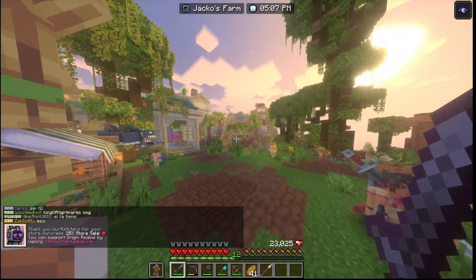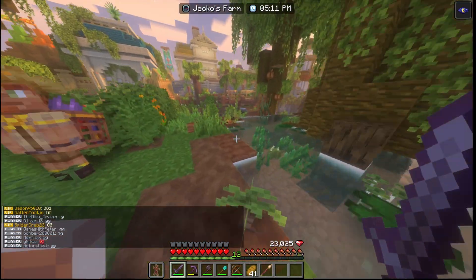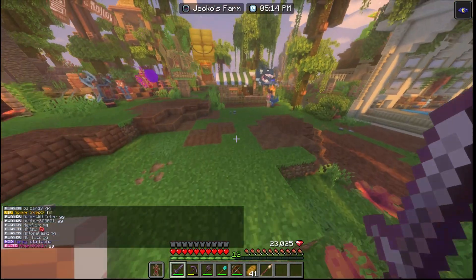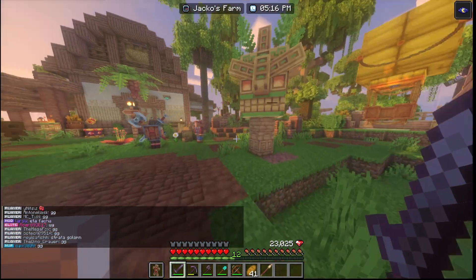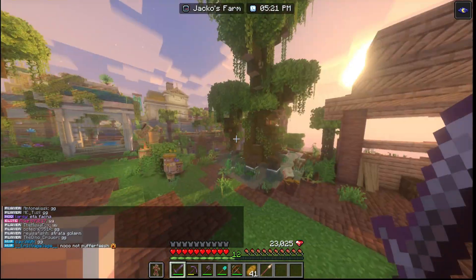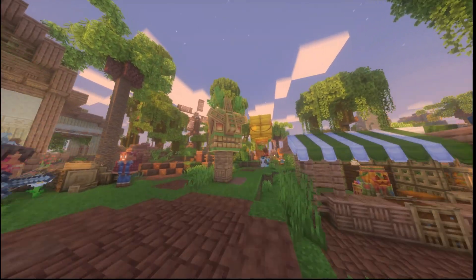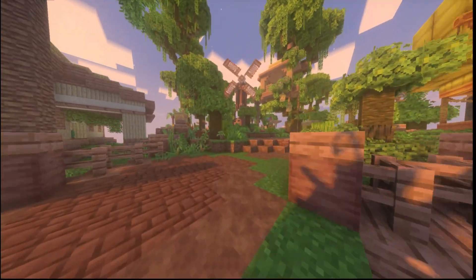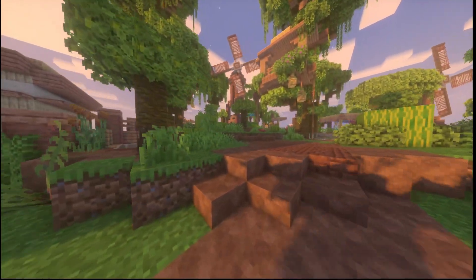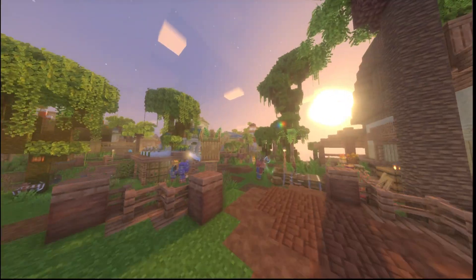Hello everyone, welcome to today's video. I'm going to be showing the new Summer Splashdown update in Origin Realms. In this new update they have a brand new hub — Origin Isles — which is completely revamped for the summer update, and it looks awesome.